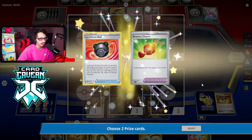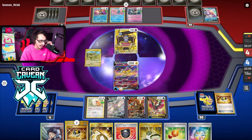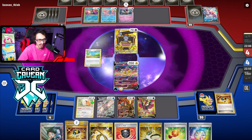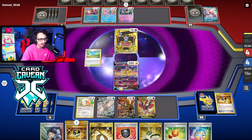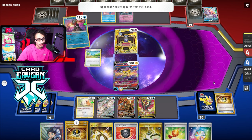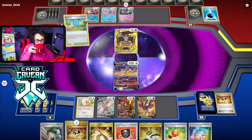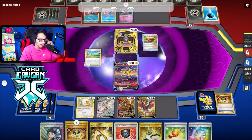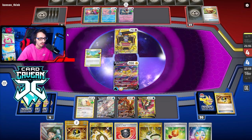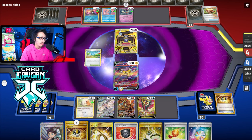Off the prizes we get Heavy Ball and Bravery Charm. I don't think we're gonna win though - the only way I win is if my opponent doesn't have back-to-back knockouts. They're probably just going to win because they got the first two prizes. If they didn't take the first two prizes I'd probably be fine. They mill a Boss and a Worker - if they whiff the knockout there's a chance. They're playing two Palkias - there's no way they're whiffing a Goldengo here, right?